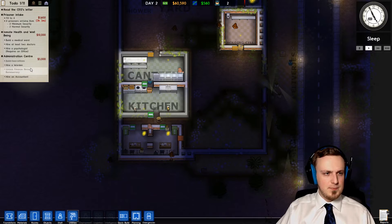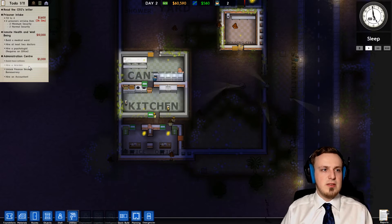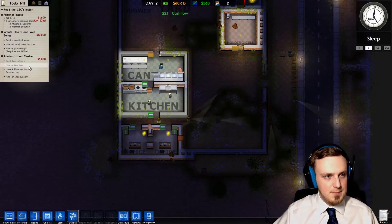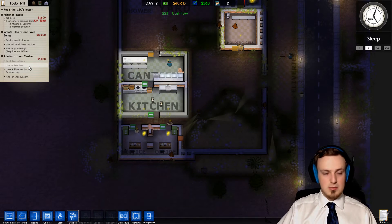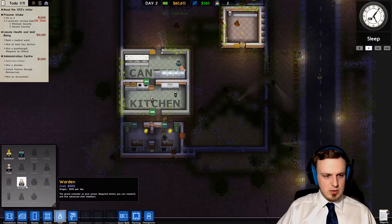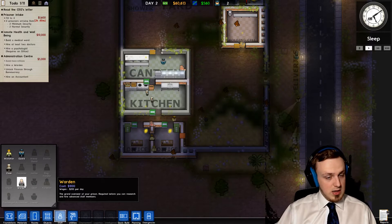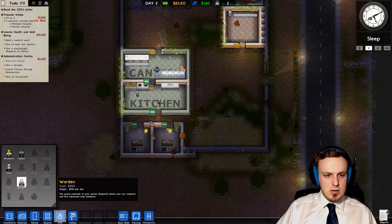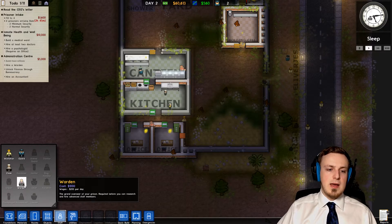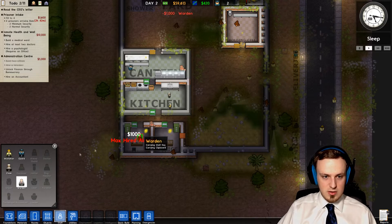We have three more hours to go once the prisoners are here, so we're not gonna have so much time for everything. We need a warden now. We can only have one warden, so I guess that's a pretty good thing to hire him. We can hire advanced staff members once we have him, and we can start researching stuff. So this is the warden's office now then — 200 per day.